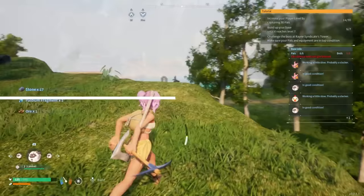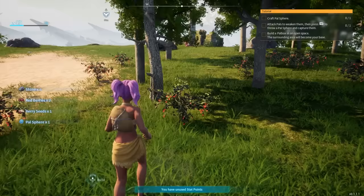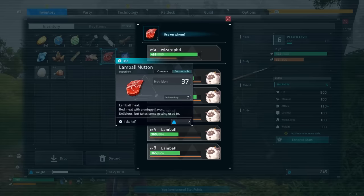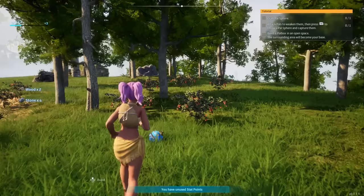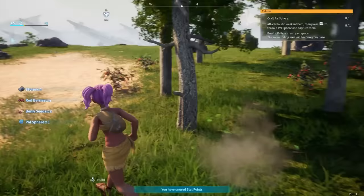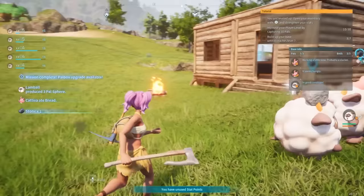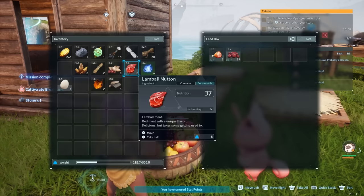As you expend energy during the day, your hunger meter will deplete. You can restore this bar by consuming food. Find food by gathering berries from nearby bushes or by drops from pals you attack. You'll have an option to eat these items from your inventory. Note that food rots over time and will vanish when it spoils — eventually, you'll be able to store items in a cooler to prevent rotting. Your pals also have their own hunger meter that needs to be replenished as they provide labor at the base. At level 4, you'll be able to unlock a feed box with technology points where you can place food for your pals to automatically eat at the base when they're hungry.